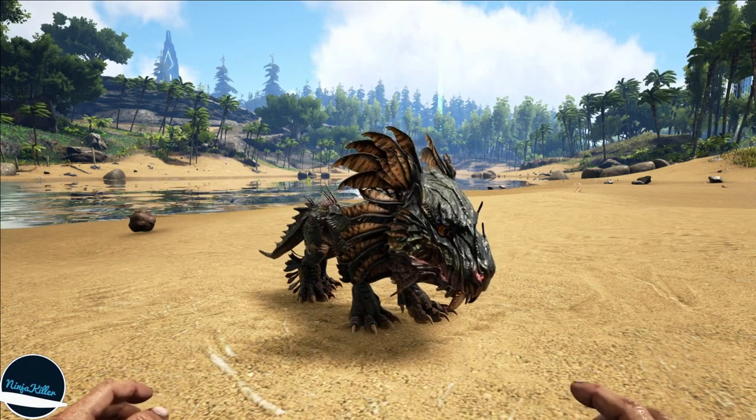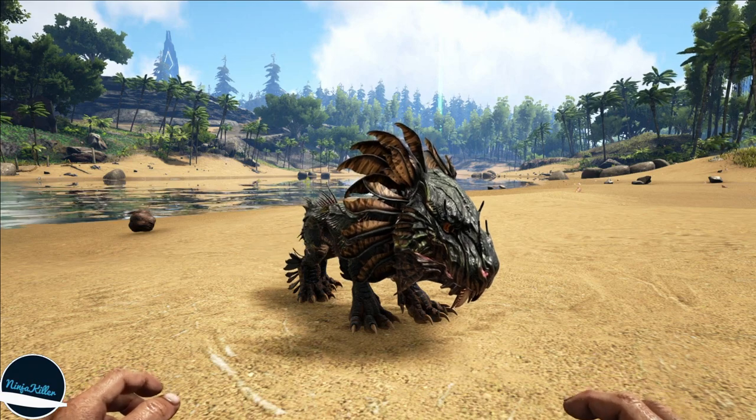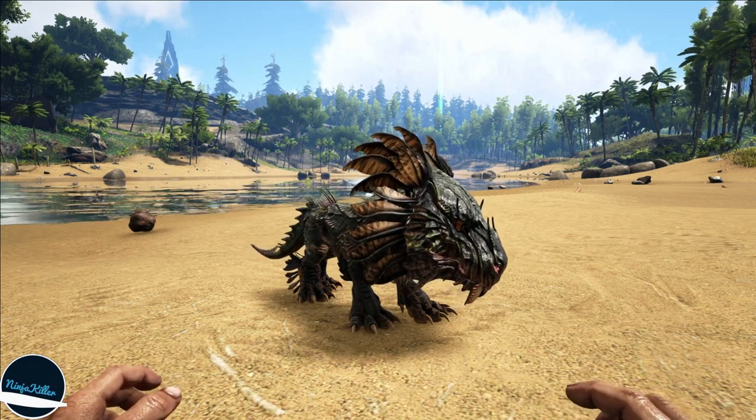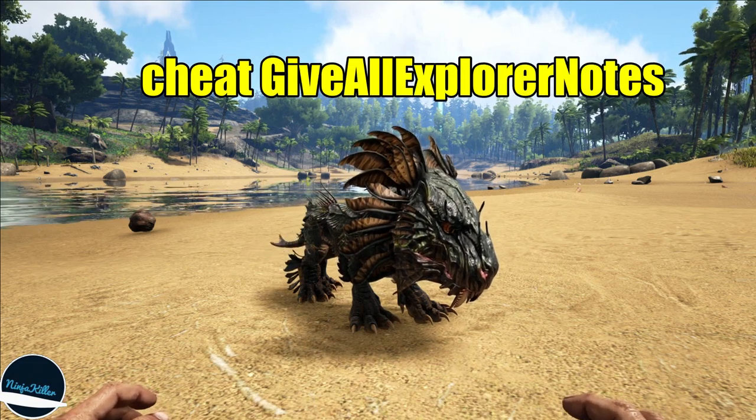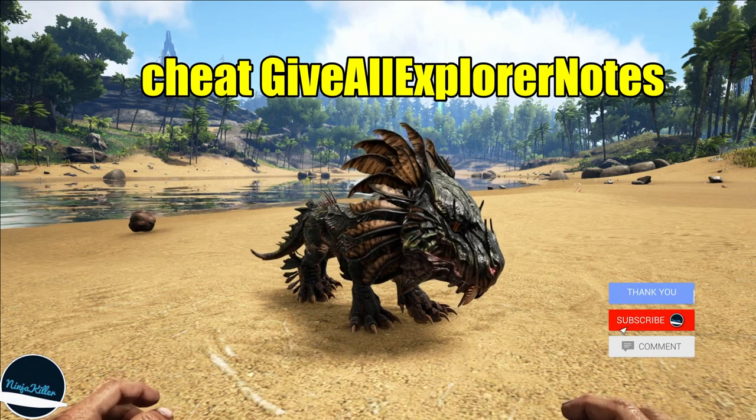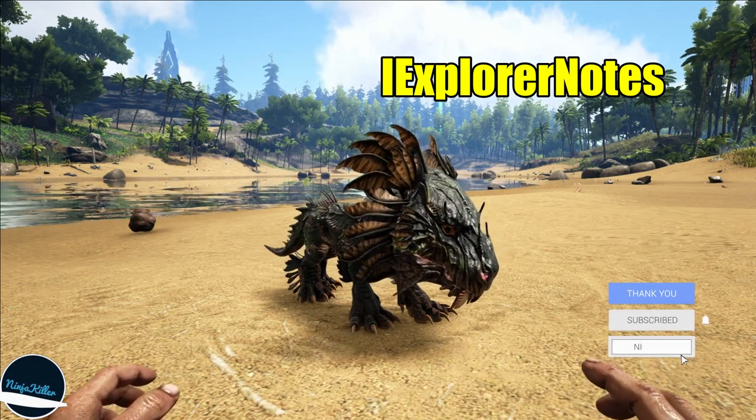Now if you do not have time for this method or you don't own all the DLCs, you can use this second method which is using this admin command on the screen right now: Give All Explorer Notes. What this will do is unlock every single Explorer Note in the game, therefore allowing you to get the Shadow Mane Chibi.